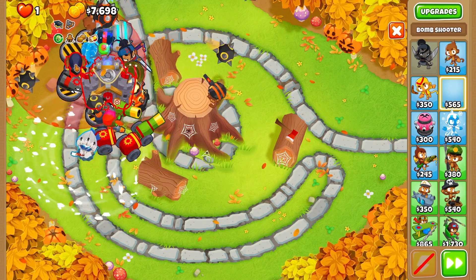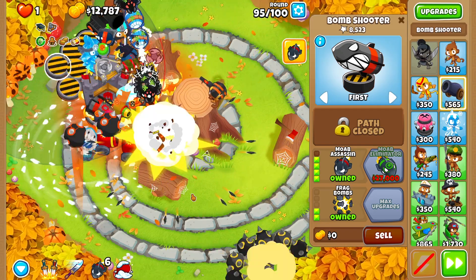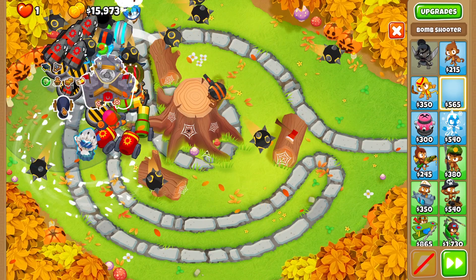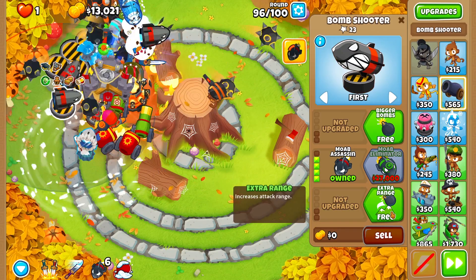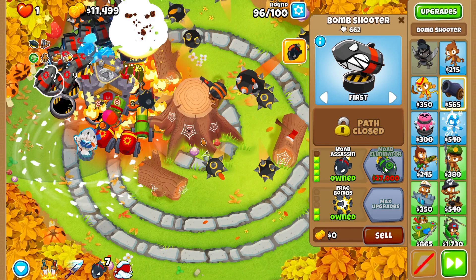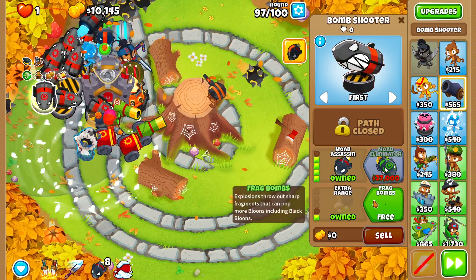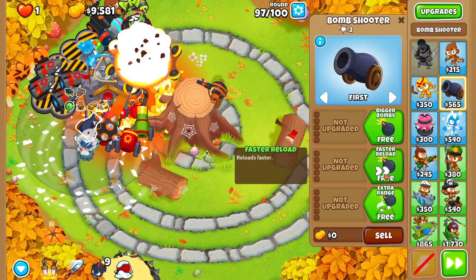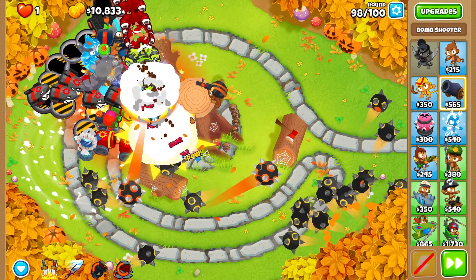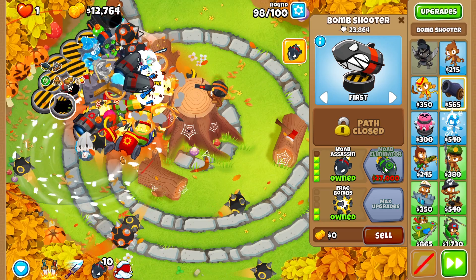The only way I'm losing is to two MOABs. I got a phone call, said I'll call back in a second. Let's do the MOAB help round. Oh my god, I thought we overdid it — I thought we broke the game! I'm just spamming my abilities at this point. Just upgrading whatever we can — we're not losing.